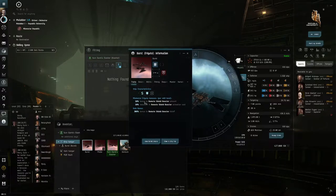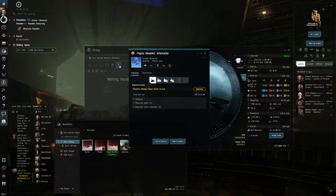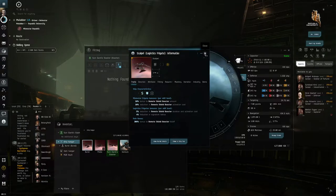The Slasher gives bonuses to remote shield boosters, meaning it's what we call the logistics frigate — the tier-one logistics frigate. The tier-two version would be the Scalpel, which gives bigger bonuses basically. So this is your low-level healer.